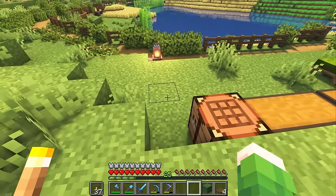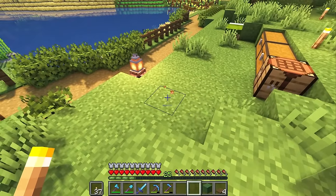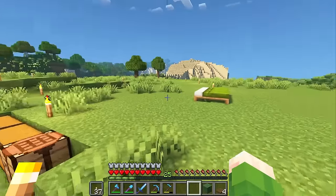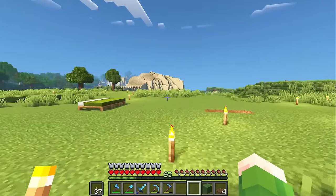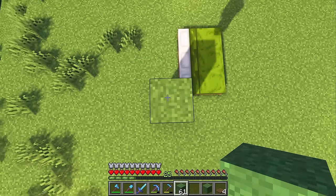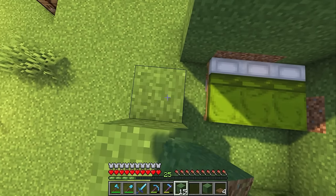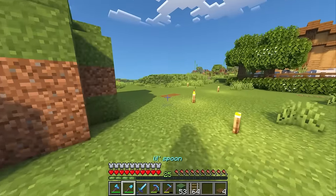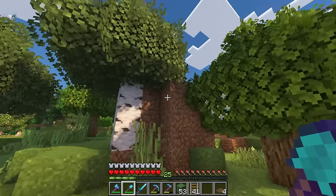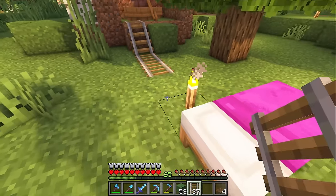I did notice that iron golems tend to spawn on blocks that are lower than the farm on occasion, but we can easily fix that by spawn proofing with grass, carpet, moss, flowers — all of those things. So I'm not going to worry about that too much for now. The spot for our villagers and zombie is all good to go. Before we dig out the spot where the iron golems are going to spawn I'm just going to get a hut ready for our villagers. This dirt hut is all ready to go — one of my better ones if I do say so myself. And it's pretty convenient these guys ended up in this boat, it all kind of worked out.